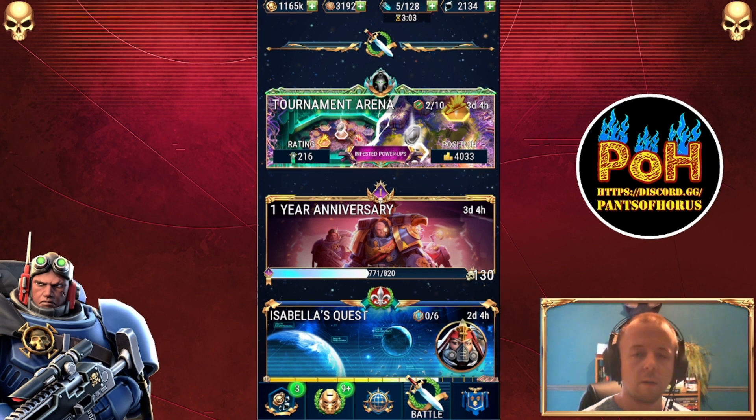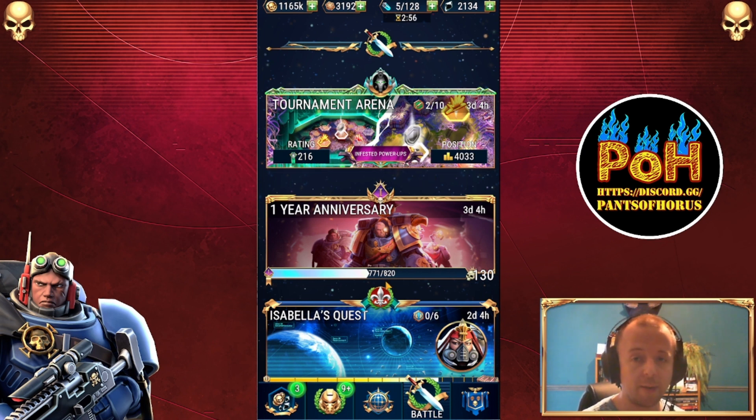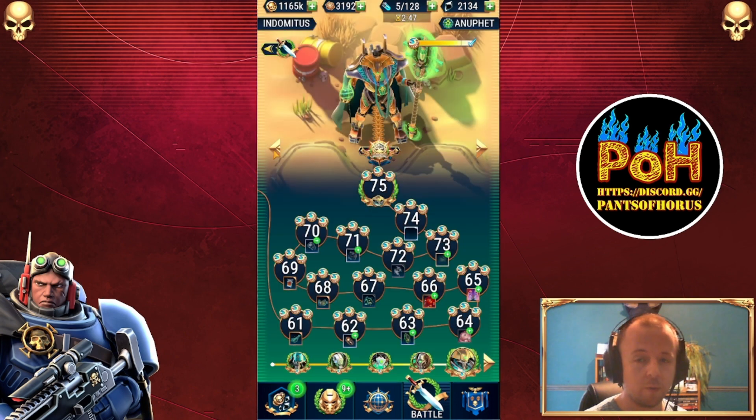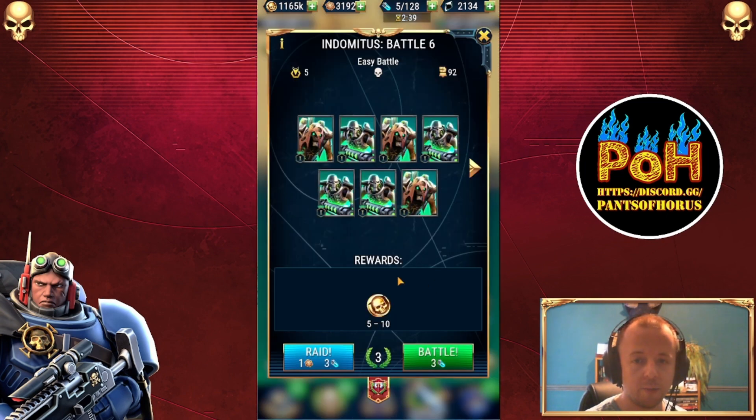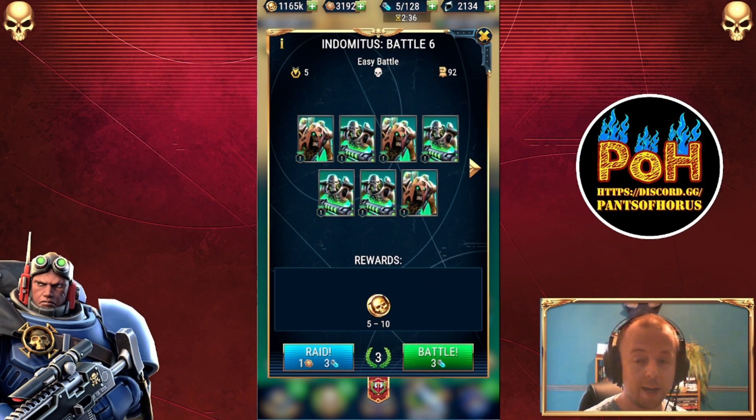It's also worth bearing in mind that when you have large raid numbers — 250 battles, 75, 50, whatever — you're going to run into a bottleneck, and that bottleneck is energy. There are ways around it. One of the most obvious, but one that escaped me for quite a while embarrassingly, is that the early missions in Indomitus only use three energy each.